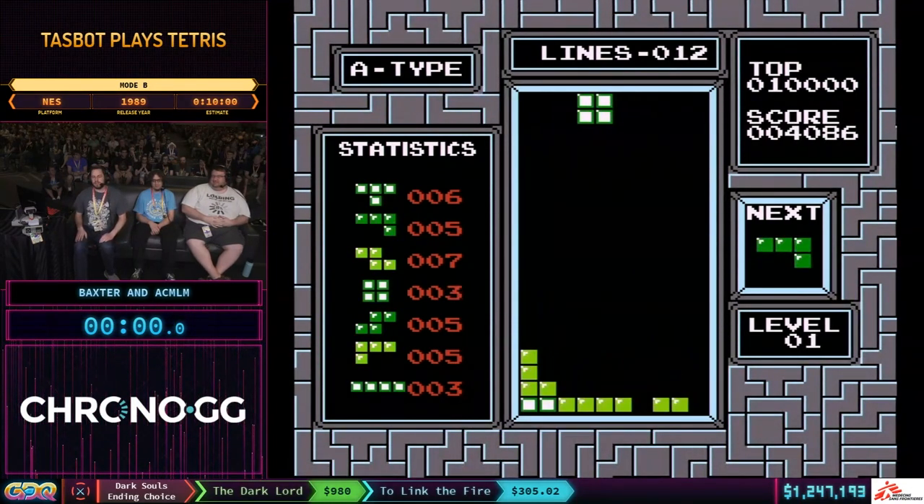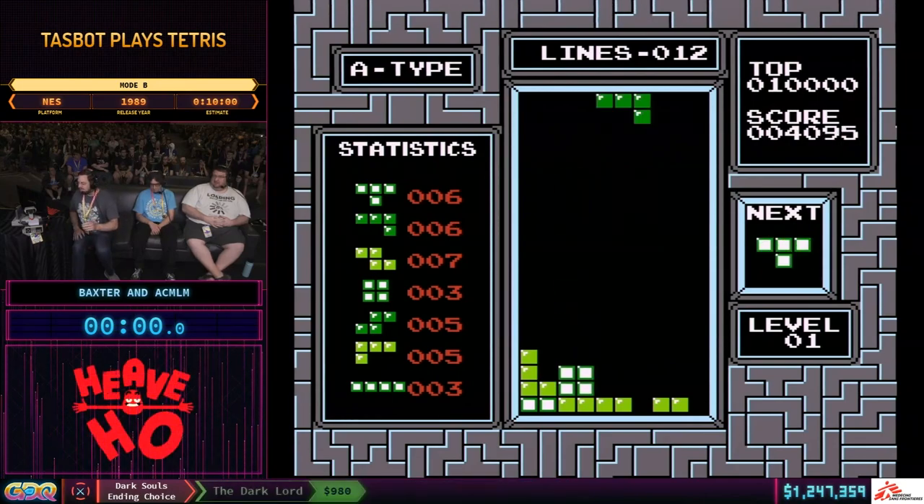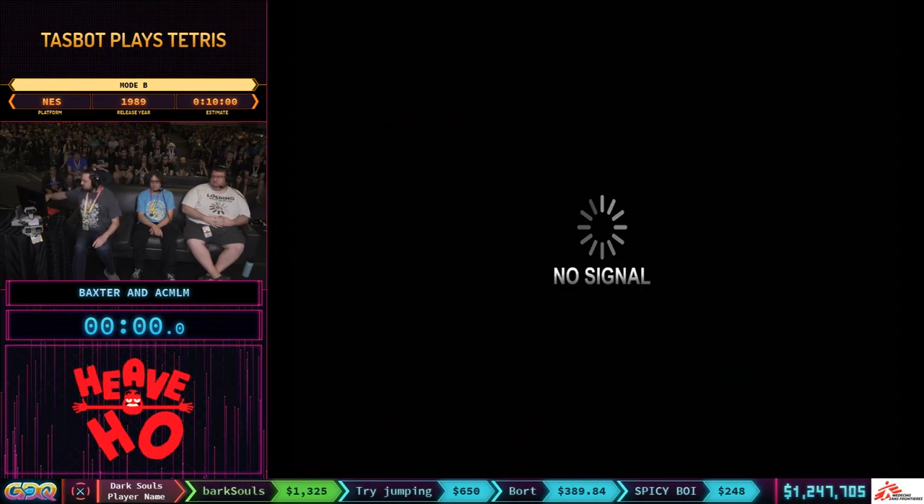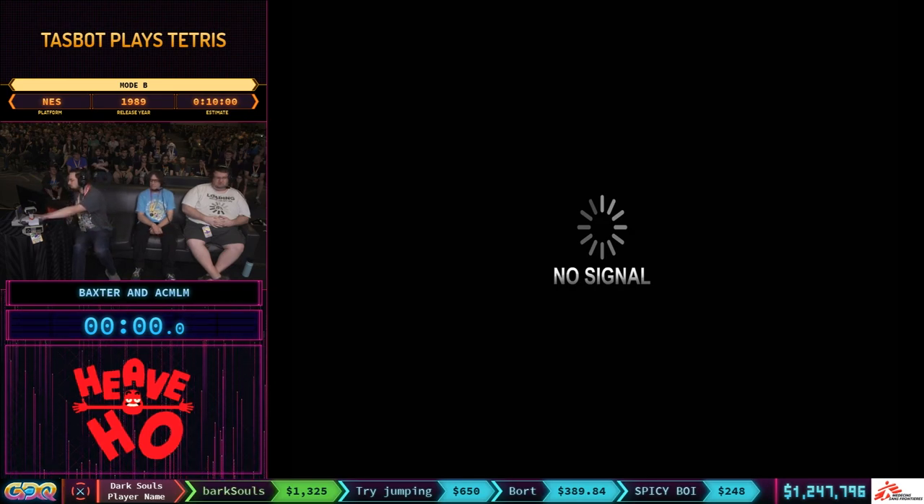We have three separate things to show you for Tetris. I'm going to get it started with what we call Mode B, and I'm going to let GlitchCat take over from here. GlitchCat7, we are ready to go. Three, two, one, go.